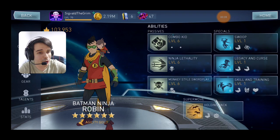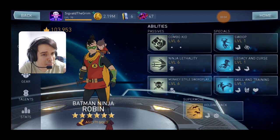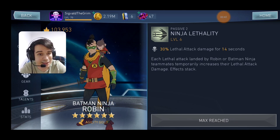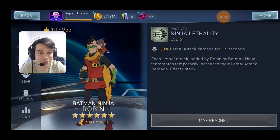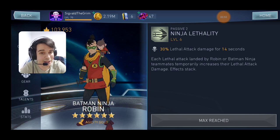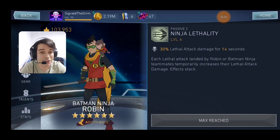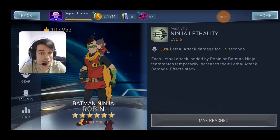But none of that really matters because the main reason we want him is as a combo kit, allowing your Batman Ninja team to build combo much faster. The main attraction is going to be Ninja Lethality — increasing the bleed attack damage of your team when you trigger a bleed, and it stacks a lot. He's the only reason why Batman Ninja Batman deals damage; without him, that team would be garbage. Definitely farm him — he's definitely worth it. If the gem refresh costs 50 gems the first time, you can even gem refresh this because he's a very good character.